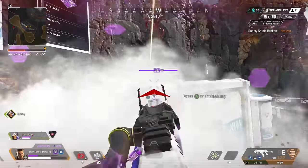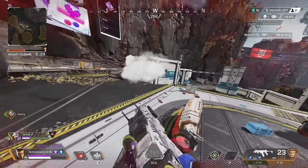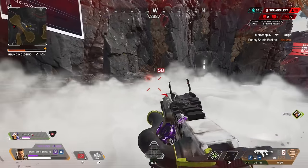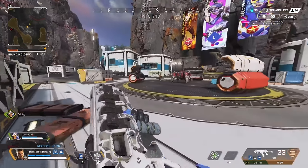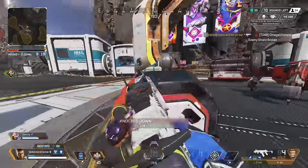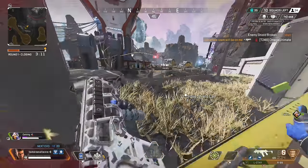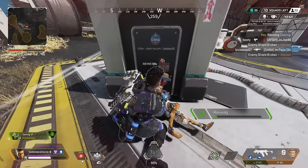The smoke really screws her up — she can't see very well, doesn't understand how many players are coming or exactly where they are. I use that to my advantage because I remember exactly where she is, and I get a decent spray on her in the air. I back out, come back in, and we handle business.